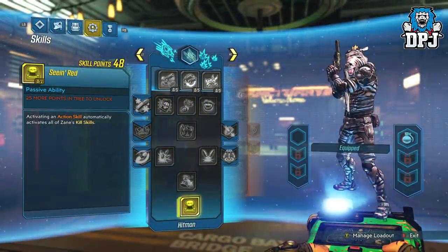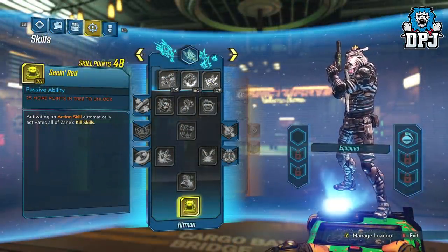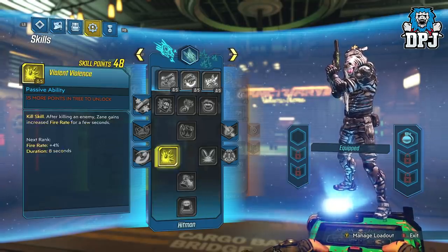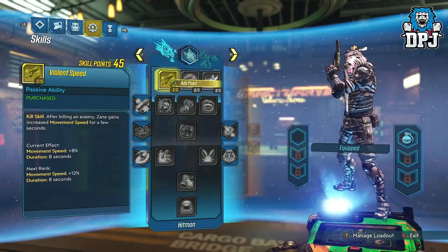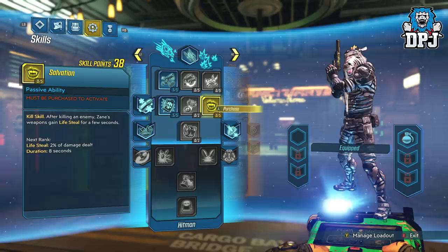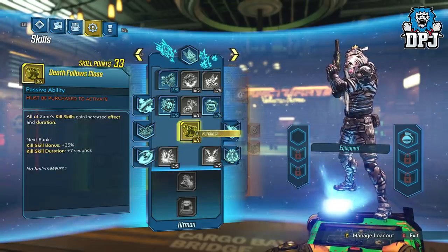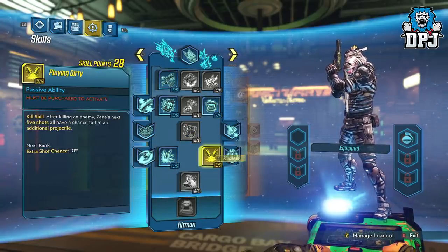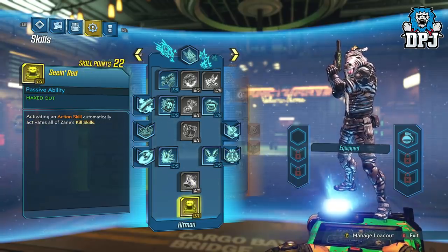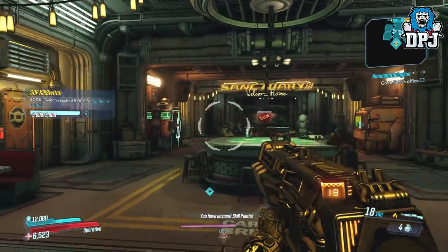On Zane's Sentinel Tree, the very last perk is called Seeing Red. This is the only perk which you must have selected. Every other skill point can be used elsewhere, besides the ones required to unlock this perk in this tree. I just went through and picked a few random kill perks for demonstration purposes, so pick what you want to build around. I might bring you guys a build just for this, we will see.